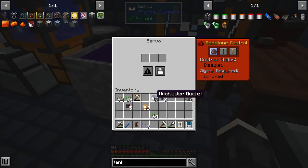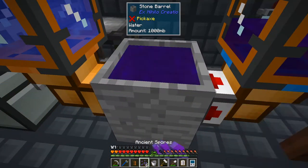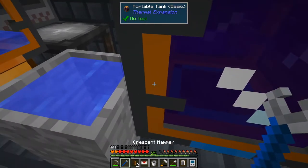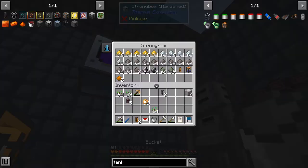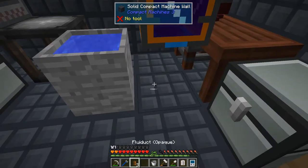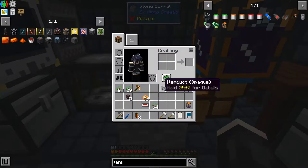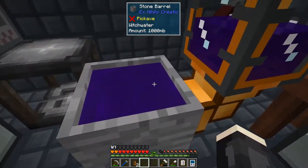That doesn't work. Okay, that looks fine. This is fine too I guess. So now we need to reverse this. Excuse you, vacuumolator — I need those. So I need to reverse it back on the witch water. There. And I'll put that on output so it's in here.